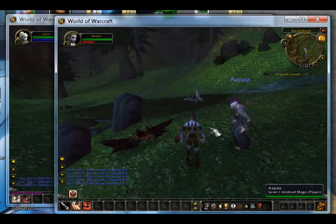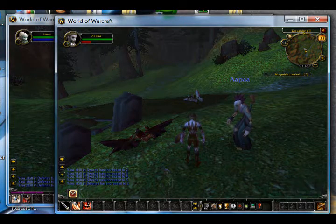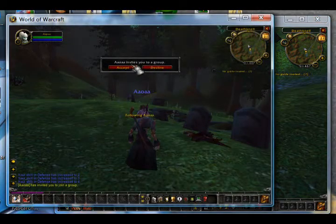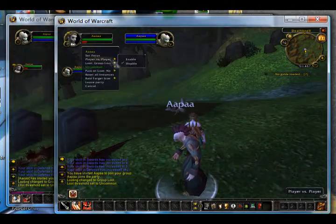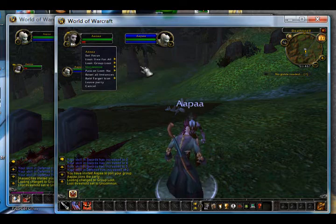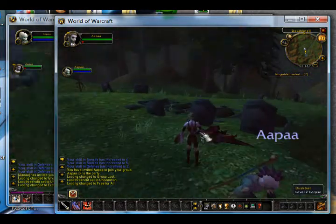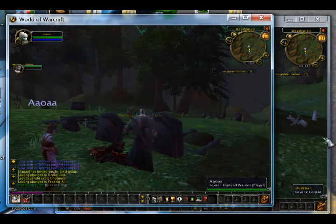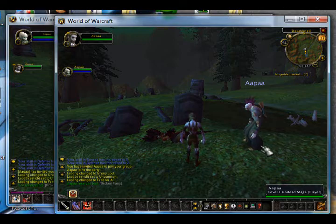I should mention: if you have two accounts and you're using Recruit-a-Friend — which I highly encourage because you can level way faster for three months — you'll want to invite the other person to a group. Just go to invite and accept. Also, set your loot to free-for-all, which means either character can click the loot and pick it up, instead of it going only to the one who did the most damage. That wraps up the macro part of the tutorial.